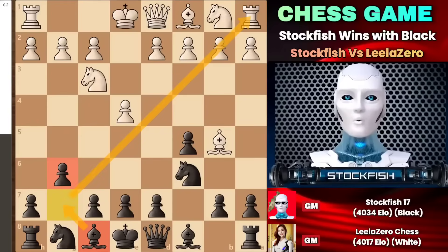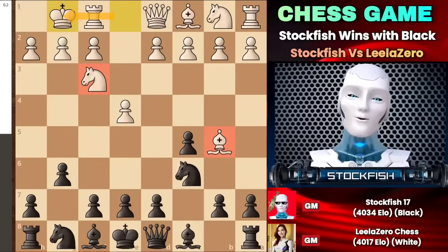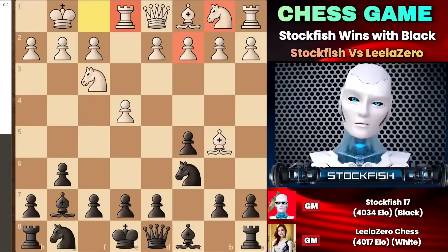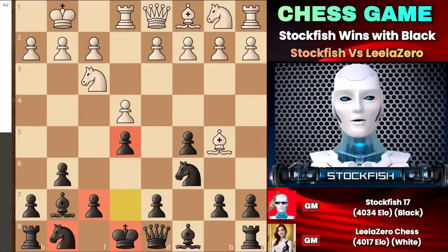Leela just castled — she brought her knight and bishop and castled, playing very secretively. When she played rook to e1, putting the rook into this half-open file rather than developing the queen side or playing the elephant variation, which is also playable, I just played e5 on the board because I wanted to control the center squares.